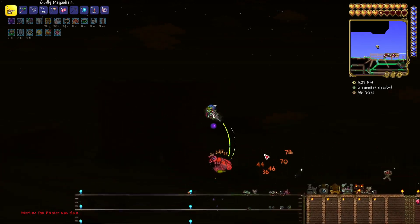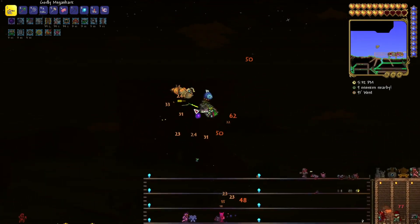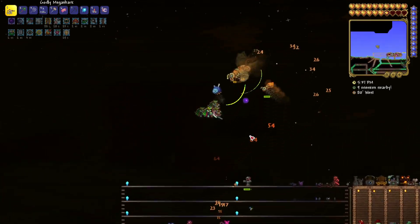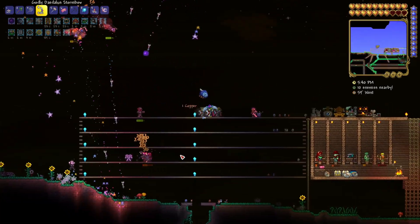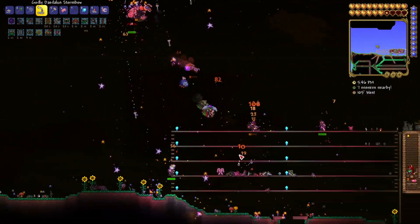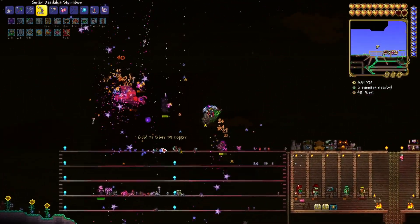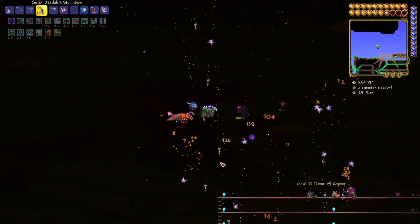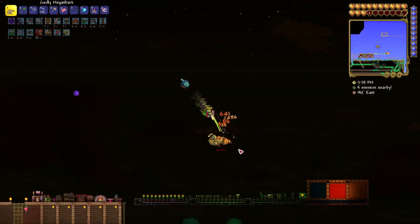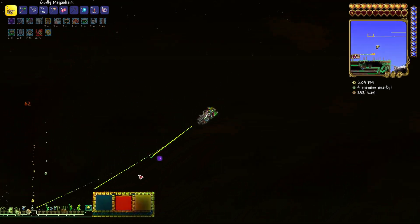100% try and get as many of these guys down before half past 7pm. We're coming up to 6 o'clock pm at the moment, so we have an hour and a half of in-game time to farm Mothrons. I don't think I've ever seen two Mothrons spawn at the same time, unlike the pumpkin moon and frost moon events, so you have to try and dispatch Mothron quickly if you want to farm them. As you can see, I'm using the Daedalus Stormbow for crowd control just to test out new things, as this is probably the last one we're going to kill before daytime.